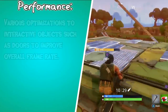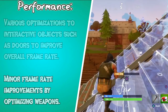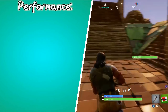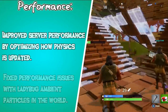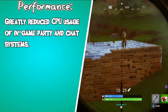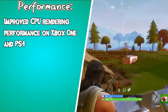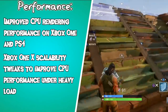Moving on to performance changes: various optimizations to interactive objects such as doors to improve overall frame rate. Minor frame rate improvements by optimizing weapons. Eliminated many hitches which could happen the first time you encountered a player's skin or weapon in a match. Fixed an issue with particles that caused hitching as the time of day changes. Improved server performance by optimizing how physics is updated. Fixed performance issues with ladybug ambient particles in the world. Fixed an issue with the storm safe zones that could cause poor server performance. Greatly reduced the CPU usage of in-game party and chat systems. Fixed an issue with the memory allocator on Xbox One and PC which caused degraded CPU performance. Improved CPU rendering performance on Xbox One and PS4, and Xbox One X scalability tweaks to improve CPU performance under heavy load.